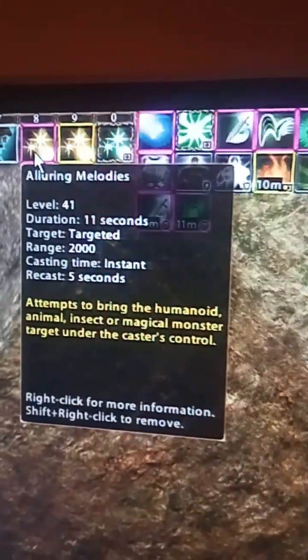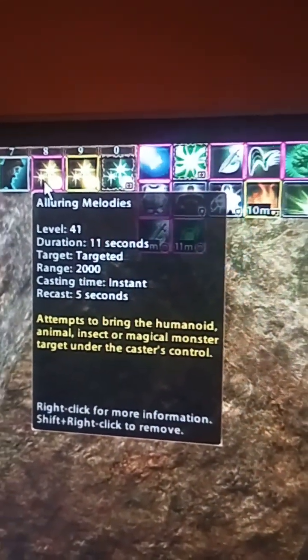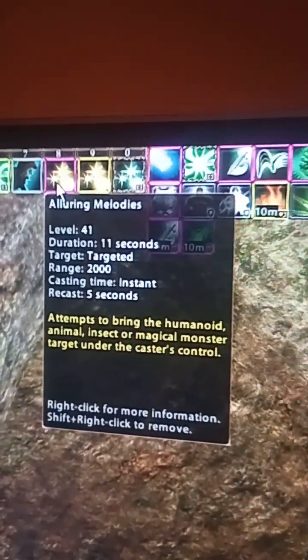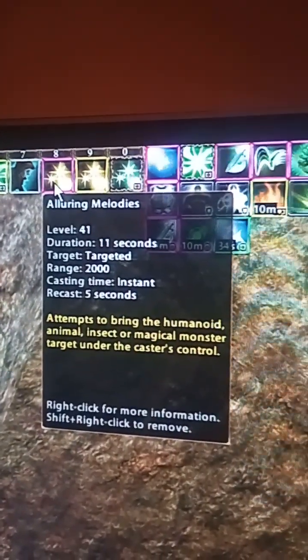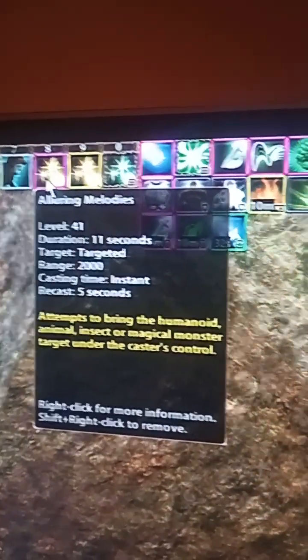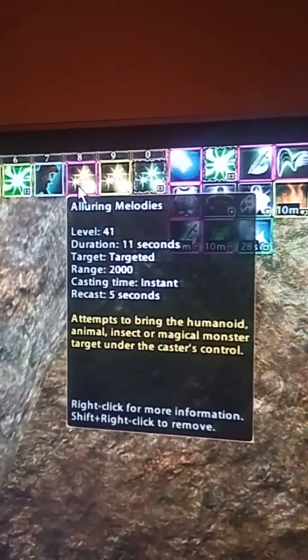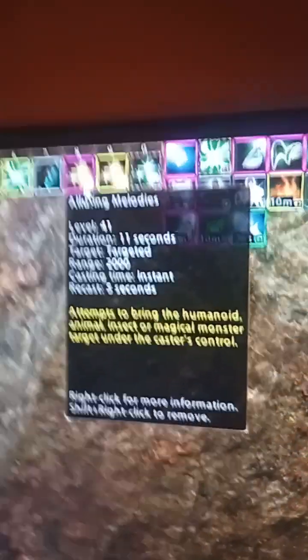I also have Alluring Melodies. This is a slightly different type of charm — it is actually a pulsing charm. Duration 11 seconds, recast 5 seconds, insta-cast. This will bring a humanoid, animal, insect, or magical monster under the target caster's control.